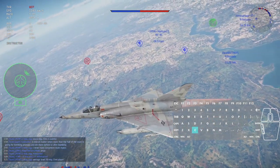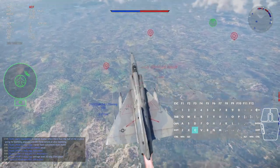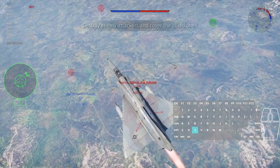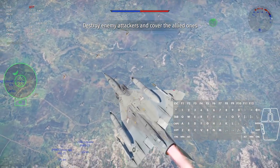Once I hear the radar warning receiver, I keep glancing to spot the plane which is targeting me. At the middle left, right below the instructor, you can see on the display the general direction in which the plane targeting you is positioned. Though in this case, I think it's just the teammates again.